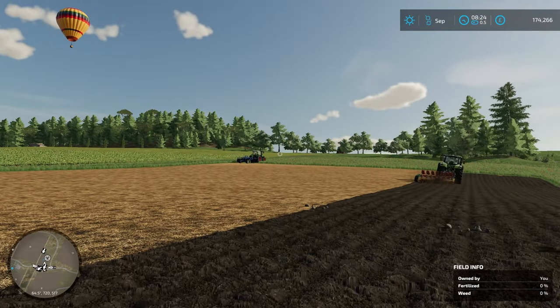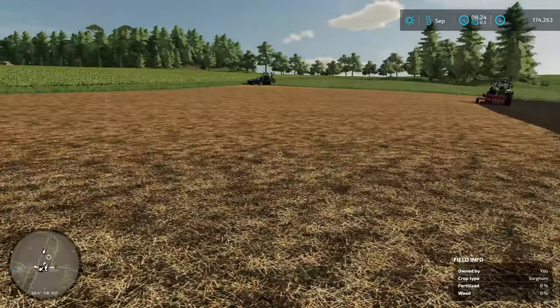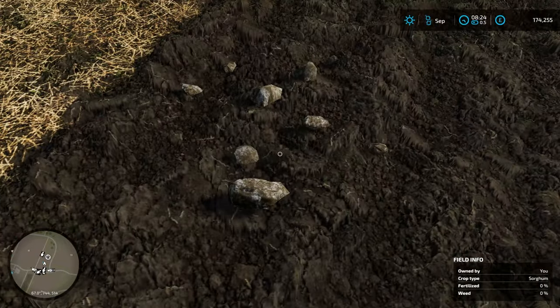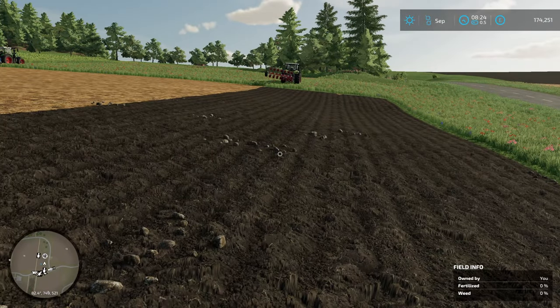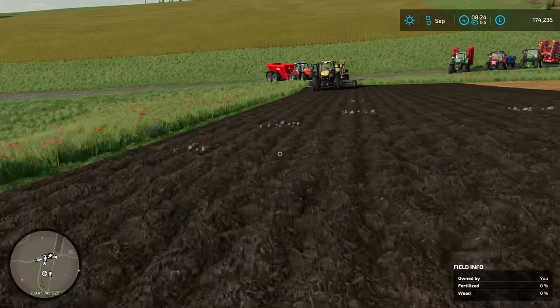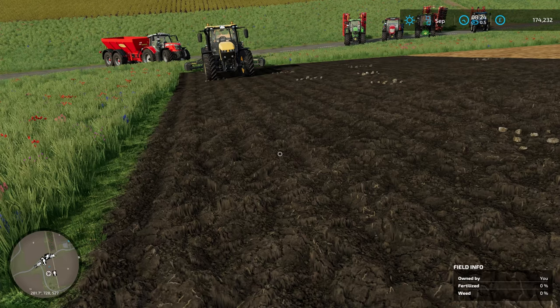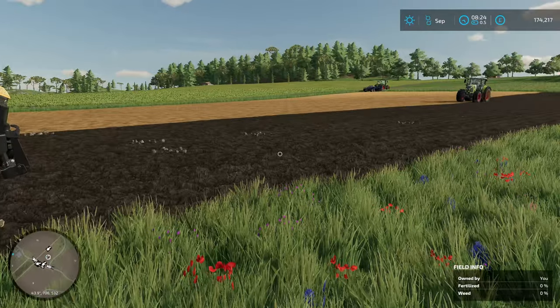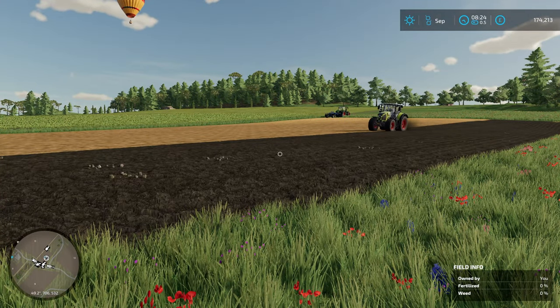As the plow goes through, it introduces another new feature for FS22: stones. These come in all shapes and sizes. Large stones are typically found when you do deeper cultivation such as plowing or subsoiling, which rips them up and brings them to the top. Smaller stones aren't much of an issue, but large ones require a different approach. You'll need a stone collector such as the Elho to run up and down and collect all the stones, leaving you in a much tidier position.